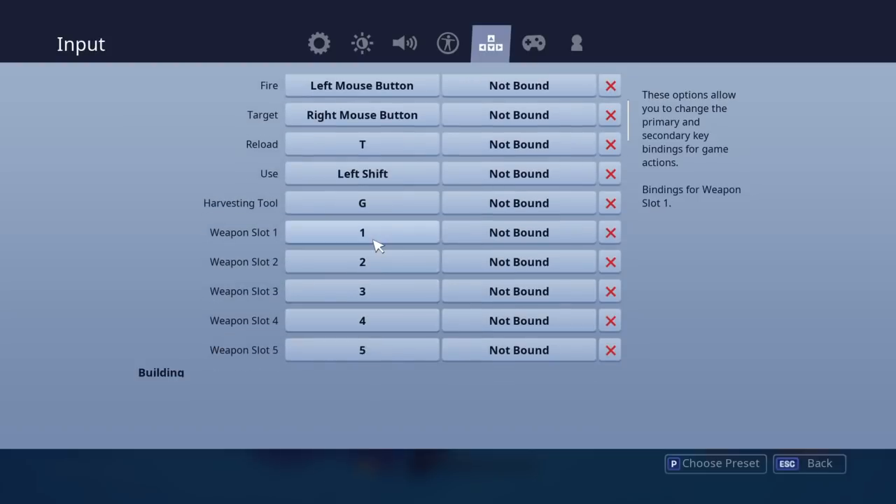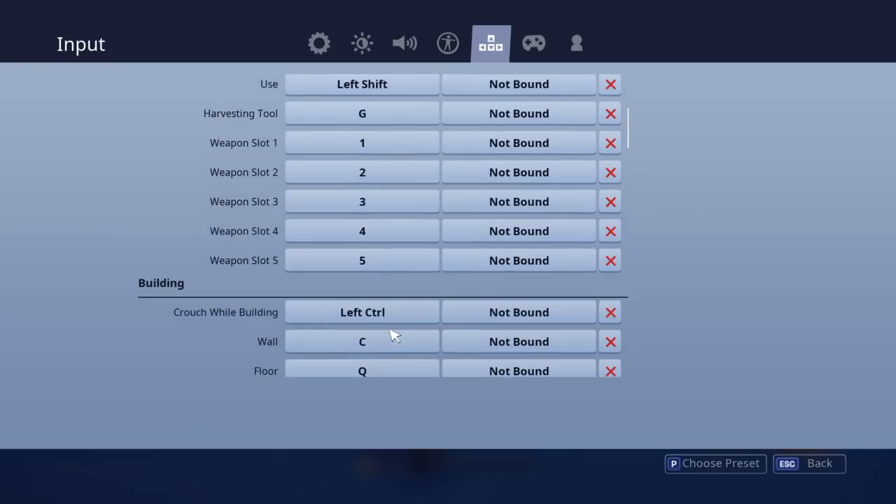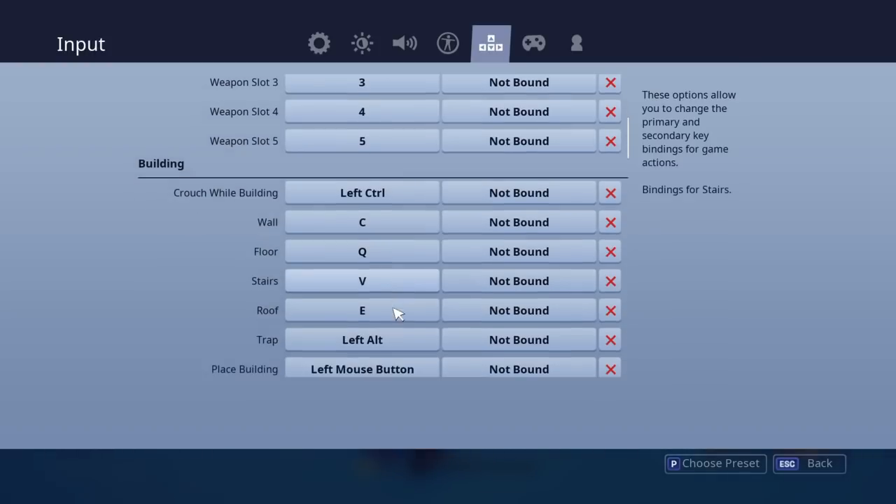Weapon slots are just 1 to 5 on the keyboard, and you can use up and down on the scroll wheel as well. Moving on to building: crouch while building is left control. My wall is C, my floor is Q, my stairs are V, and my roof is E.